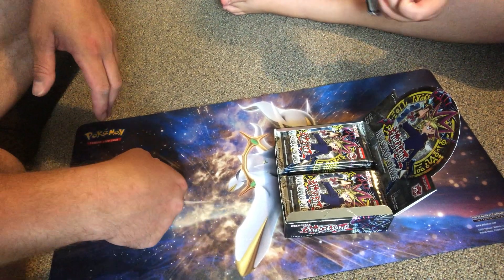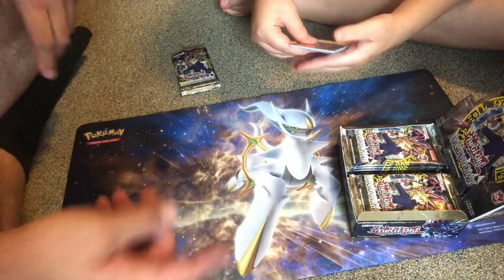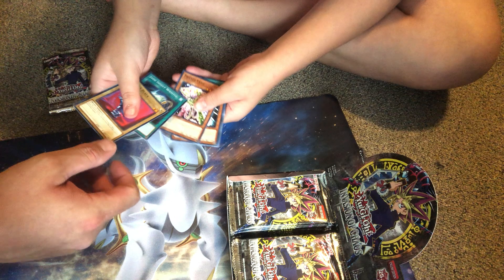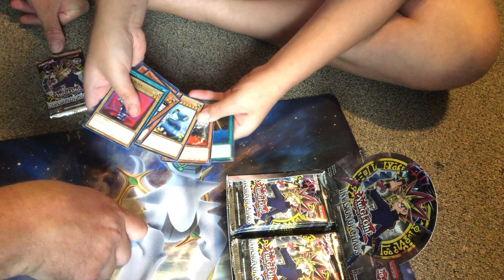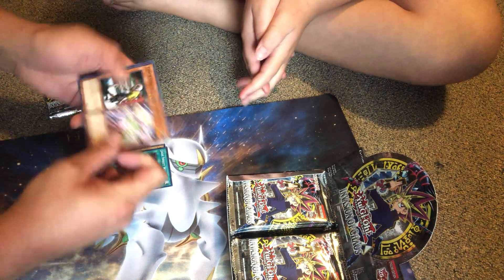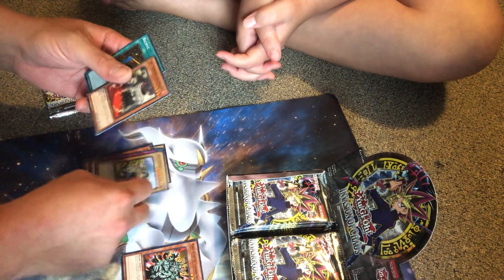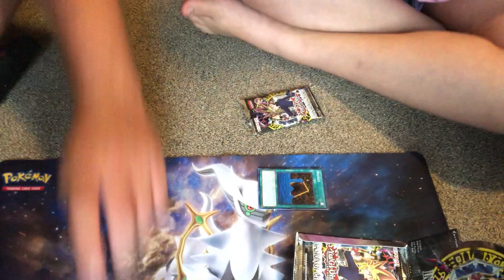I'll let you do the honors, Diana. Go ahead and open her up, let's see what you get. You might want to move so they can actually see you open the pack. Flip it over so they can see it. So you got a Ojama Black, Ring of Destruction, and Manju — that's a good card. The noteworthy thing I'd say is the Manju, because that was a relatively popular card at one point.